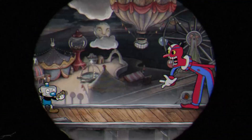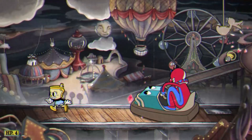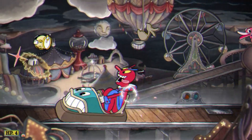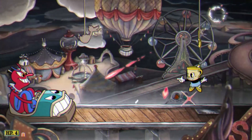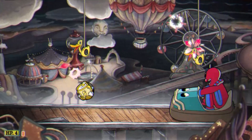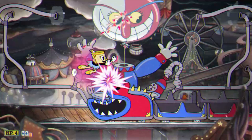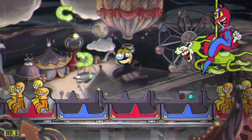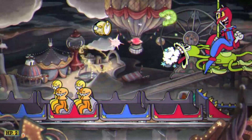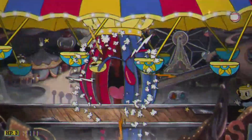Moving on to Aisle Two, I started with Beppi the Clown. I quickly learned that the Crackshot is really good here — it prioritizes the ducks above, making it much less likely you'll run into them when you double jump and dash over. It's also a decent option for taking care of the dog balloons. Dash parrying into the front of the roller coaster is easier than normal parrying, and the double jump during the horse phase was pretty nice. Overall, Beppi is definitely easier with Miss Chalice.